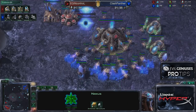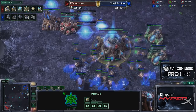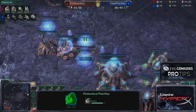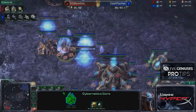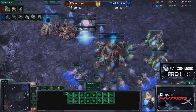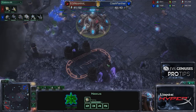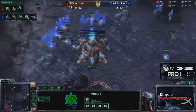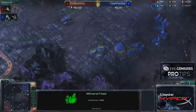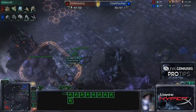Meanwhile, inside my base, you'll notice my chrono-boost is a little bit high. These need to be spent entirely on probes. The reason it's building up is because I had to drop down a lot of infrastructure — two gateways and a robo — so my supply was a little bit tight. Now my energy has gotten back low. I have sixteen probes on each mineral line, and I'm rallying over to the expansion too. Here's when my probe dies — and it dies to a lot of marines, having not seen any minerals being mined. This lets me know he is doing something funky.